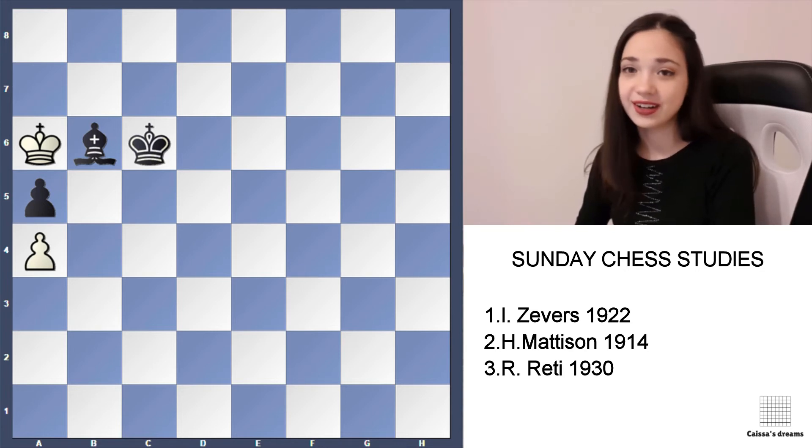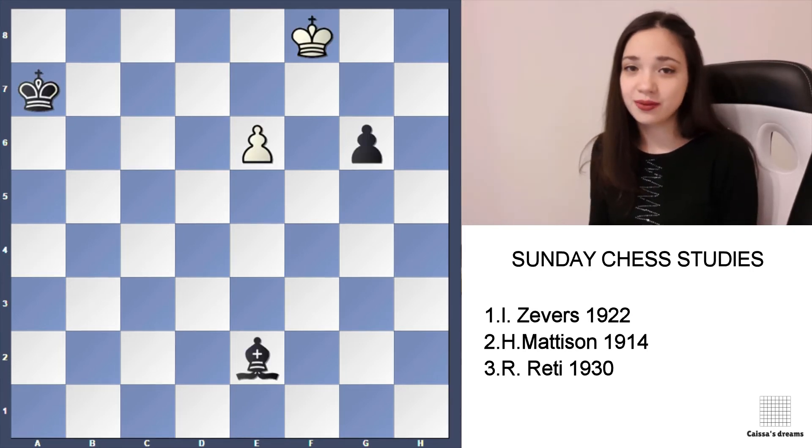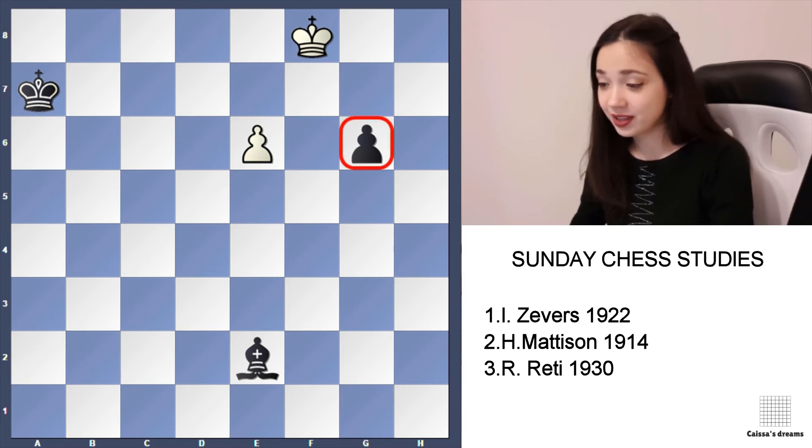We achieved our drawing position. Let's move to the third one. The third position is one very famous study, and you should know it — it's made by Réti. You wouldn't believe it, but white can make a draw even with this pawn threatening to promote and the white king on f8. But here is why.